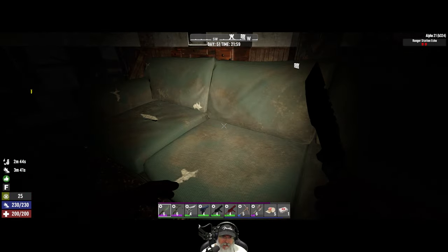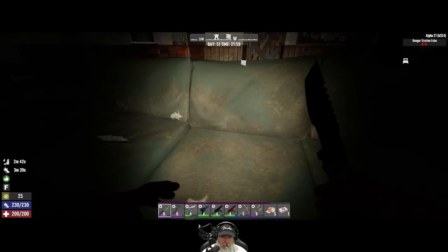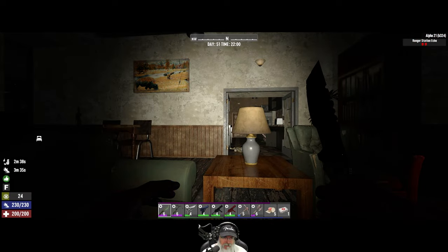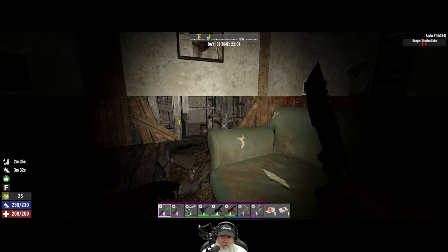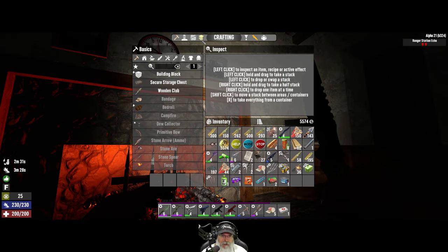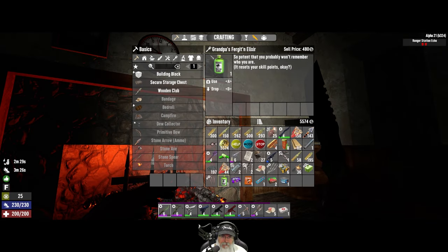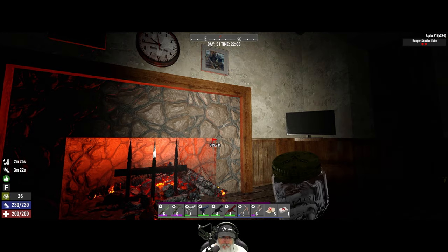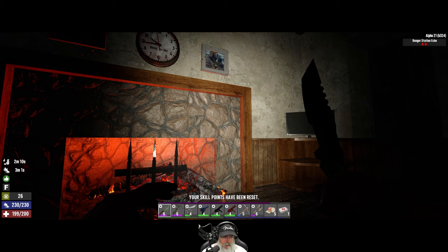Alright guys, we are back at the base sitting on our well-worn couch in front of the fire — nice and cozy while nighttime descends upon us. What we're going to do before I let you go in this episode is the respec. So let's use the Learning Elixir. I've been reset.